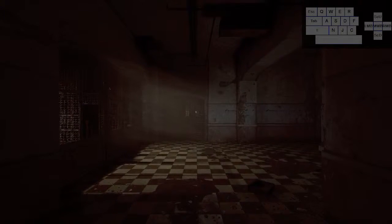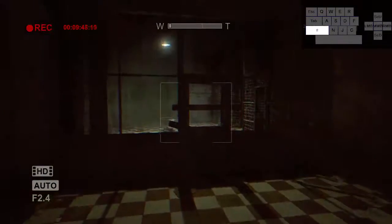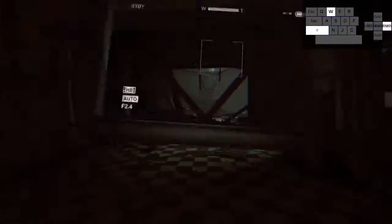Welcome back to another Outlast 100% tutorial. This time we'll be taking a look at Chapter 6, The Female Ward.